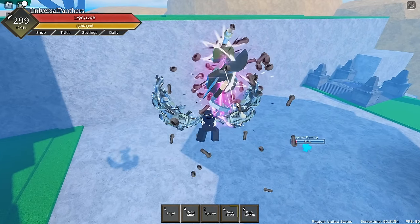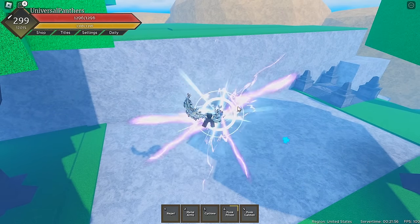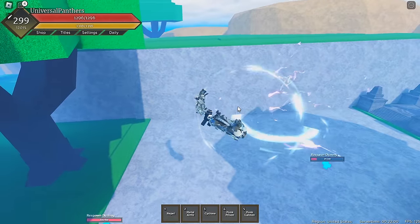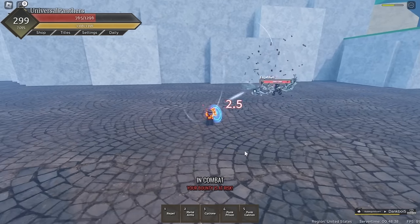The final thing we'll be covering with Metal Arms is Punk Cannon. It's literally the exact same thing — maybe a slightly quicker windup — but it just does 240 damage with Metal Arms.